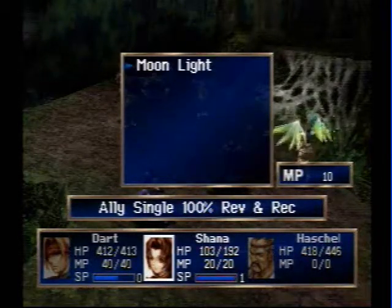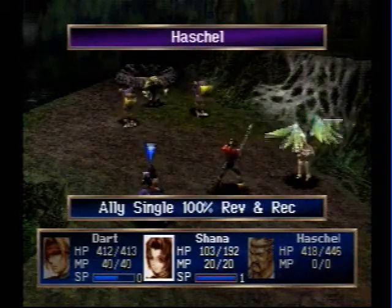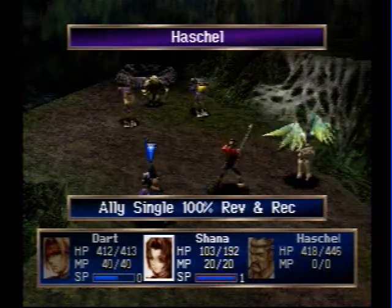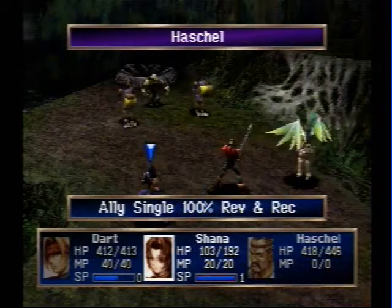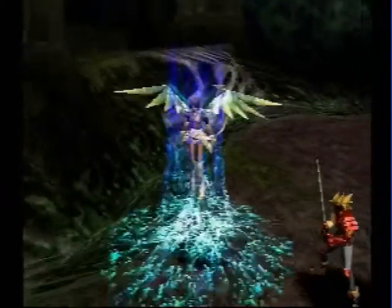So if I had a good example, I'd use this. But just because Hashel has the lower health — by the way, he's Thunder Element, which will actually be helpful because he has no resistances and no weakness. We'll use it on him since he has the least... well actually Shana has the least amount of health, so just to show off the visual effect.